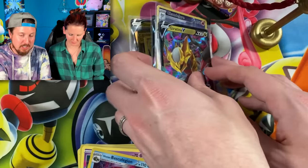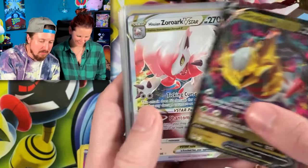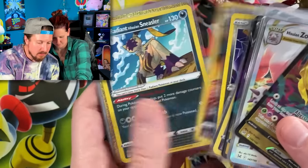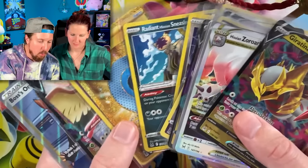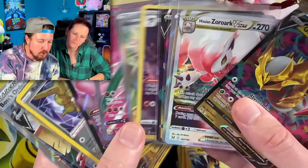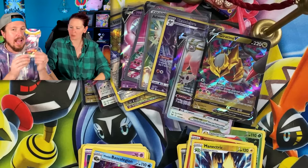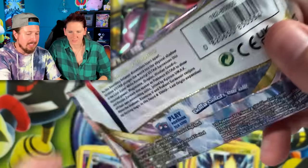Here is everything we have gotten so far — we have one pack left. Dark Patch gold, full art trainers, V-Stars, trainer gallery. We have this last pack left, the last one from Best Buy. Breaking Family — will we add anything to our Lost Origin Pokemon card binder? Let's find out.